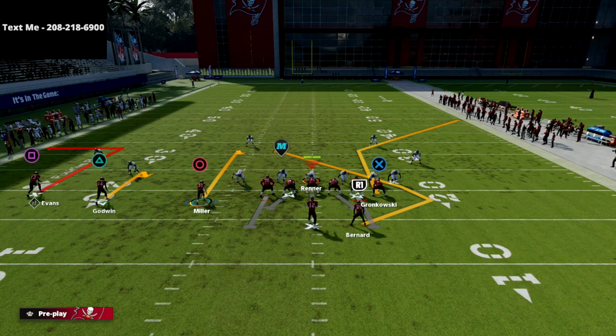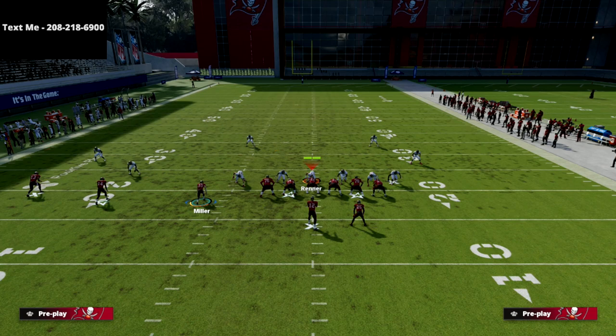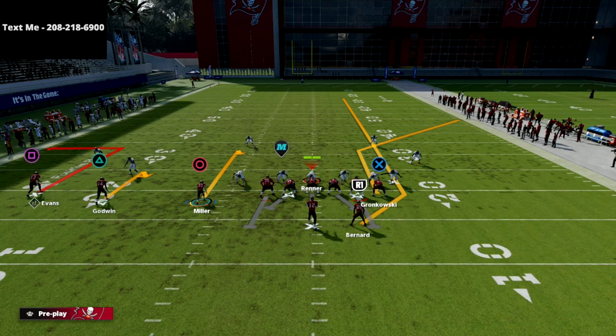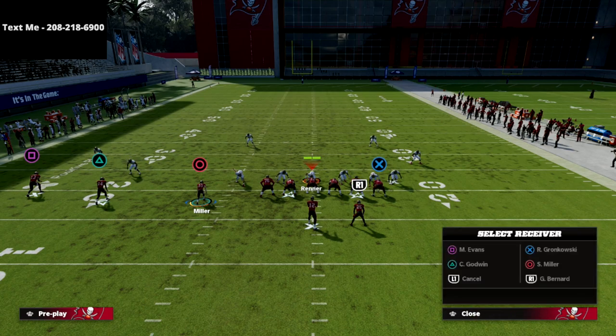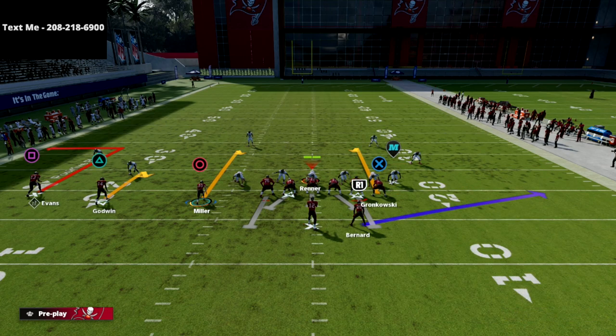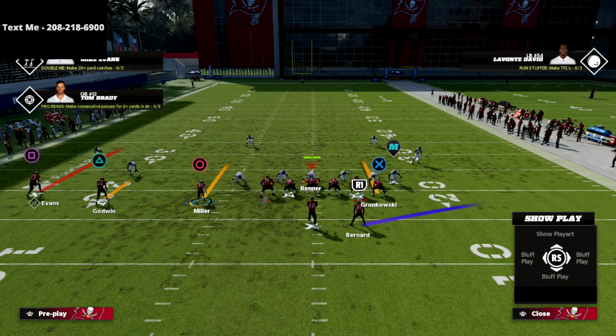That's what the concept on that side looks like, and on the right side you can really do whatever you want. You could leave the corner route and put the running back on a streak. You could put the tight end on a flat or put the running back on an option route. You could put the tight end on a curl and the running back on a delay check down — if their user goes left, you go right. There's a lot you could do on the right side.